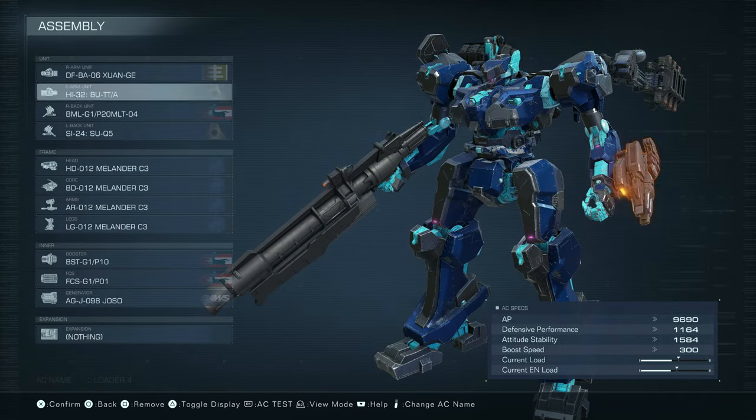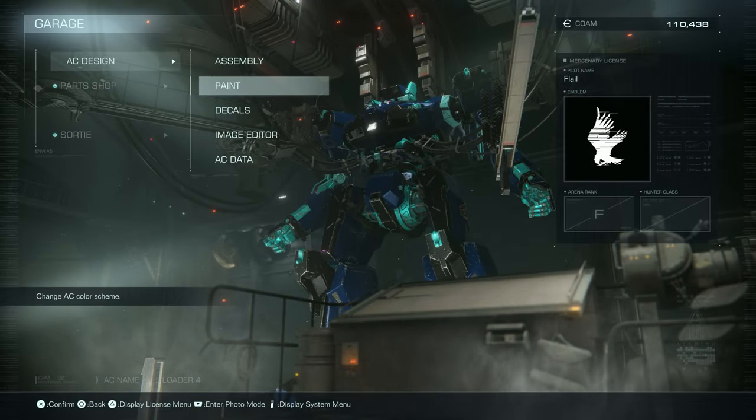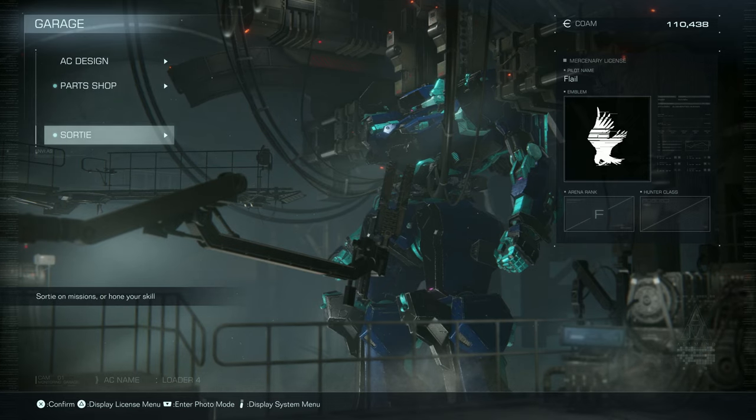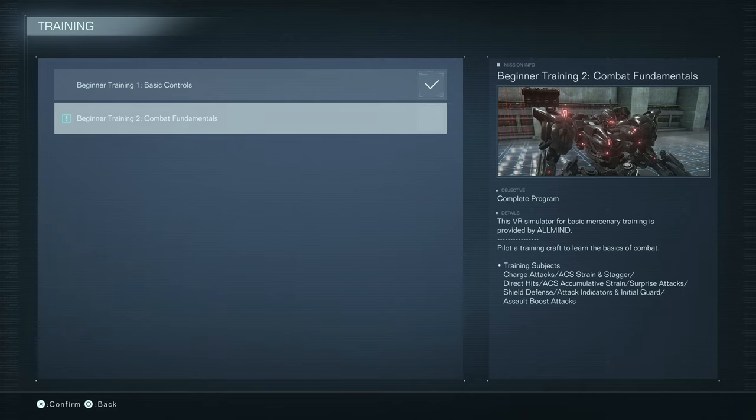No expansion units available yet. Alright, let's see what we got. Let's go to the new training mission - Combat Fundamentals: charge attacks, strain and stagger, direct hits, shield defense.